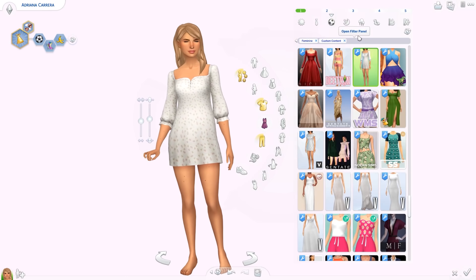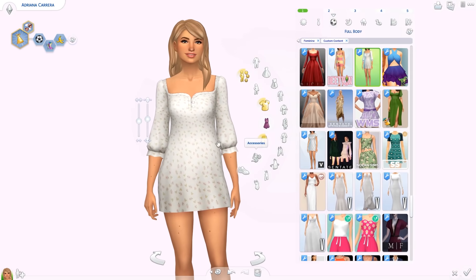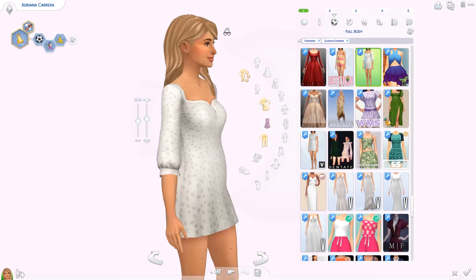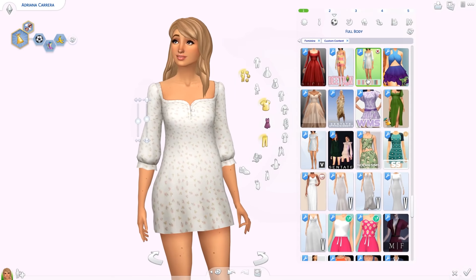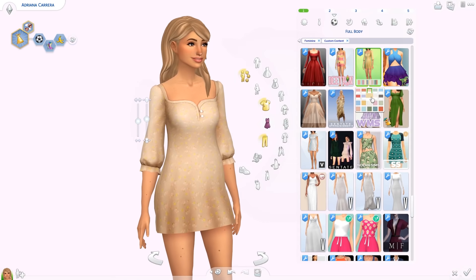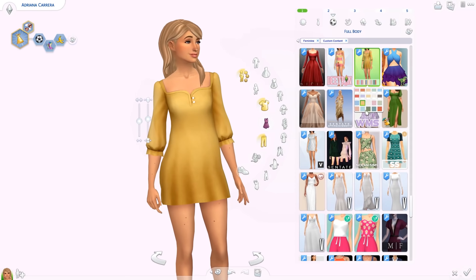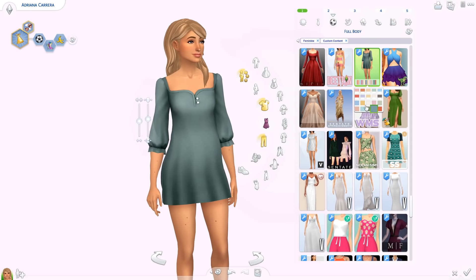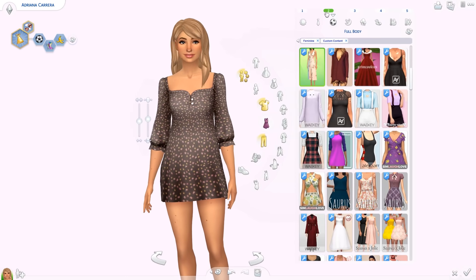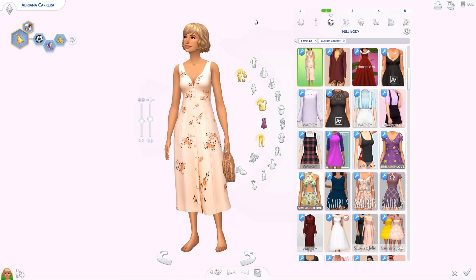From the same post we also have the Sabina Dress — a shorter one with really cute sleeves and frilly details. Again we have patterns and lots of different colors with a beautiful color palette. This is also by Clumsy Alien, and their color palettes are just the best.